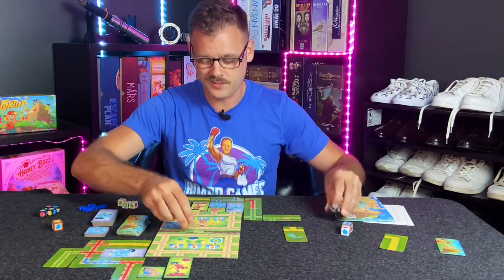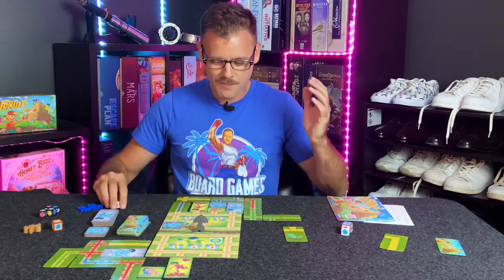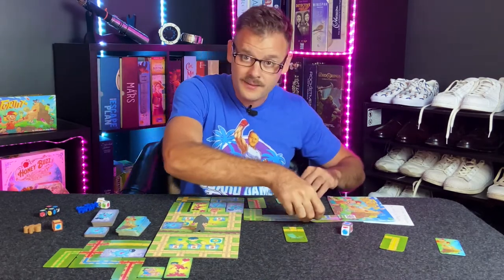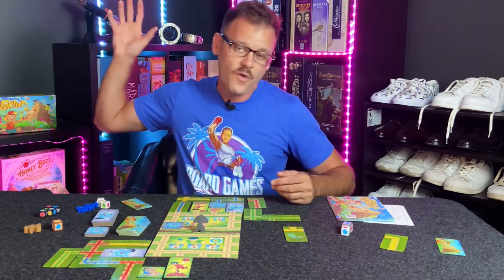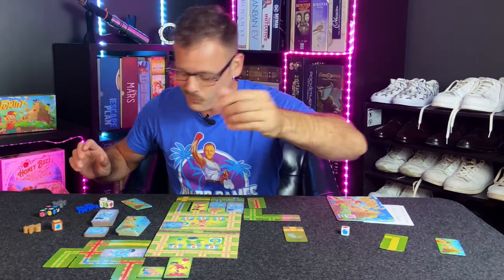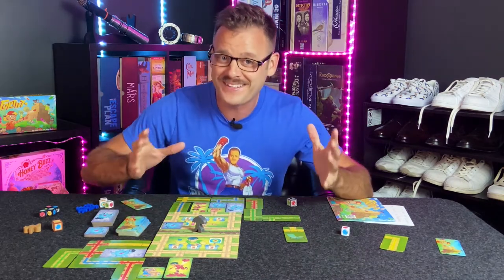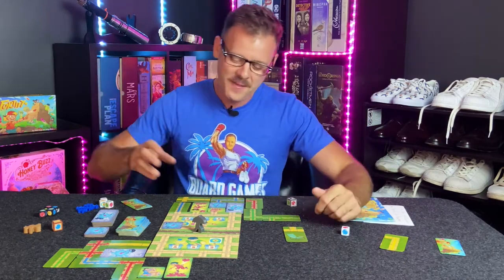Then comes the funnest part — the tokens — because this is a real-time game. During the fort building phase, you put the cousin token right in the middle. Both players have their fort cards and it's a race. You flip the card over and either place it or put it at the bottom of the deck — once you place it, you cannot move it. Whoever places all of their fort cards first grabs the cousin token as fast as they can, and whoever gets it earns an extra dice during the balloon phase. That's an extra water balloon to throw, so it's a big deal.